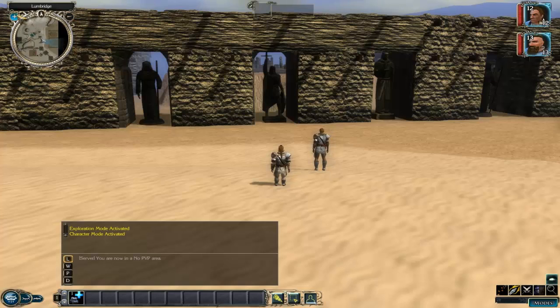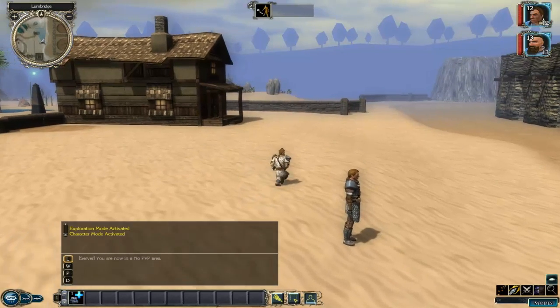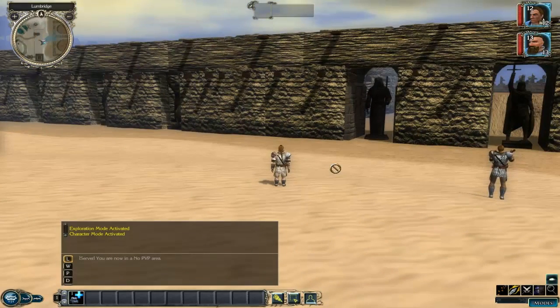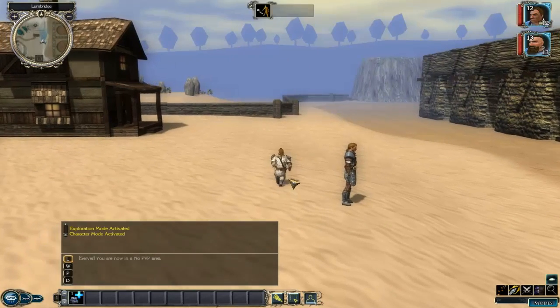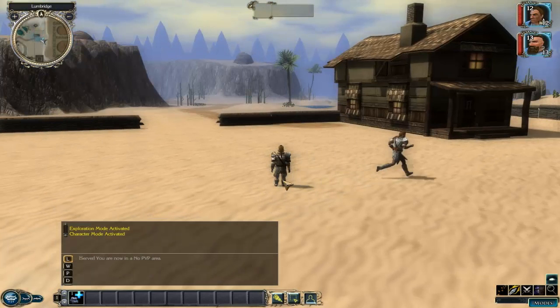You can see the Duel Arena area and the obstacle arena section on the minimap. Fist of Guthix will probably come much later — the Duel Arena will likely be the first mini game priority. There is a mini game in the game, but it'll probably be the last thing before we upload the project to the public.